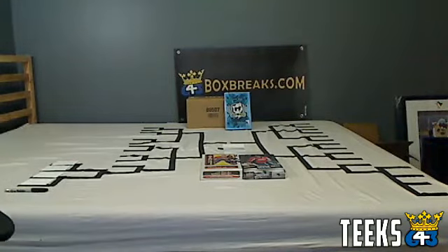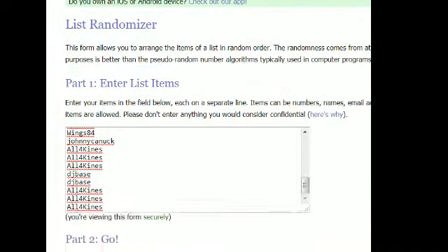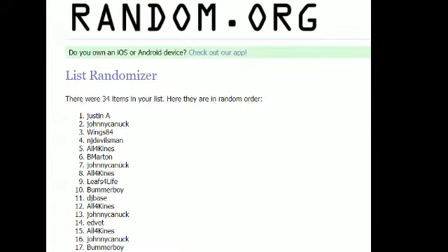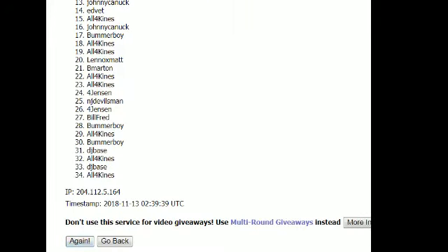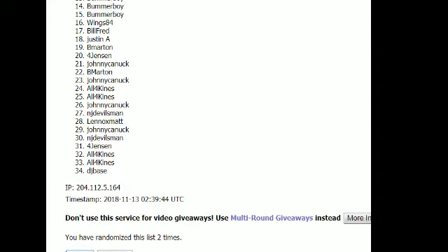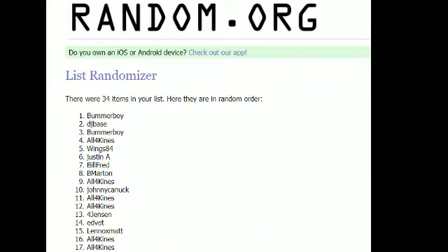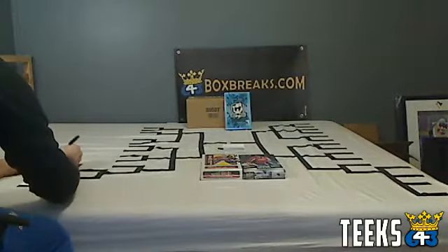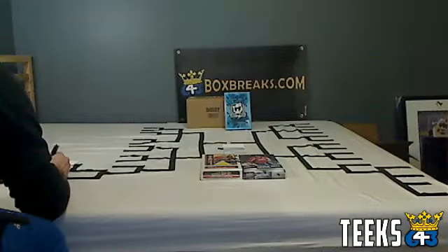On the left side you have four chances to get yourself into this tournament for free. The bonuses for this tournament are three teams in the case break of The Cup happening tonight. I'm going to randomize the names three times — the top four names after the third randomization are going to earn their way into this tournament. Congratulations to Bummer Boy, DJ Base, Bummer Boy, and All Four Kinds — you're making your way into the wildcard brackets.